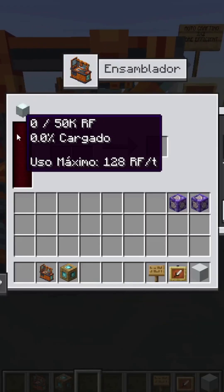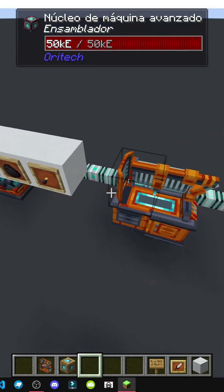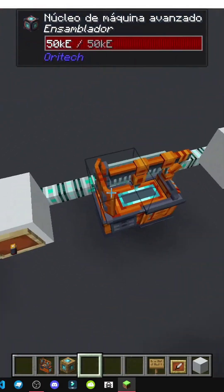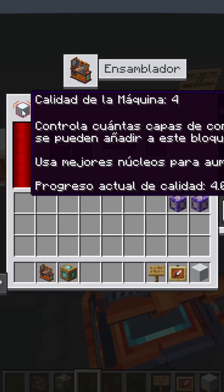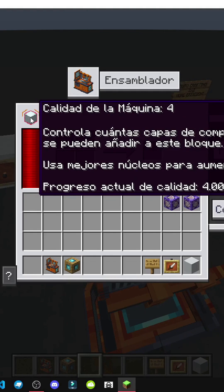We right-click and there you have it. The tool appears. As you can see, this tool has various interfaces. First, there's energy — it's currently charging, it has power to spare. It also shows machine quality for controlling plug-in layers for this block. It says: use better cores to increase this.